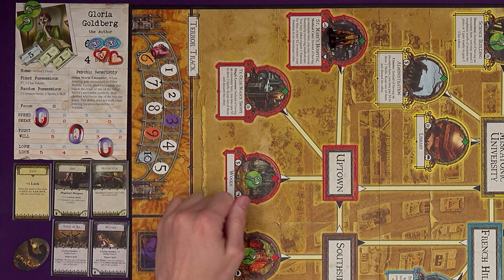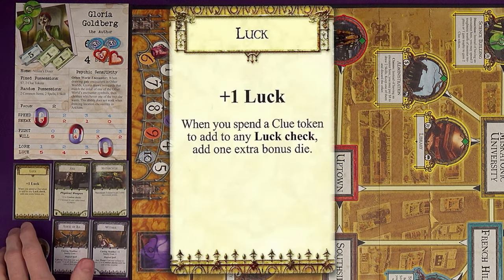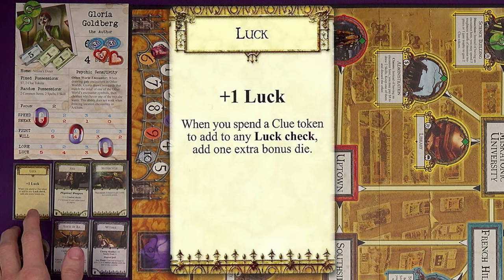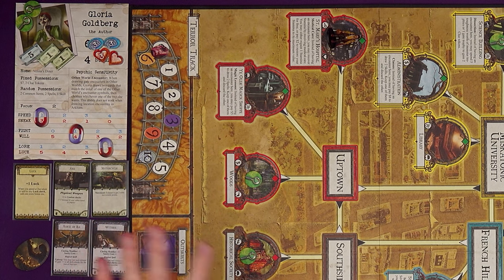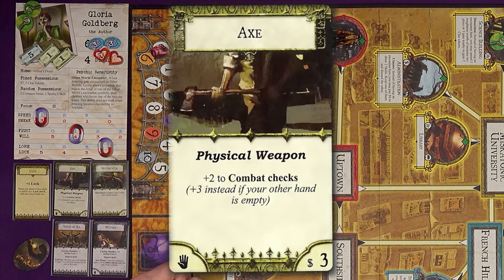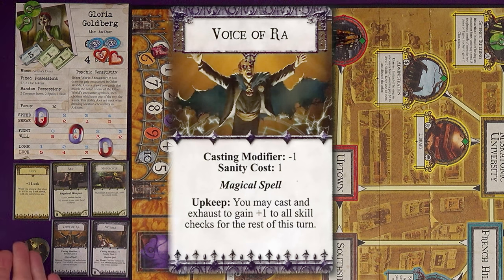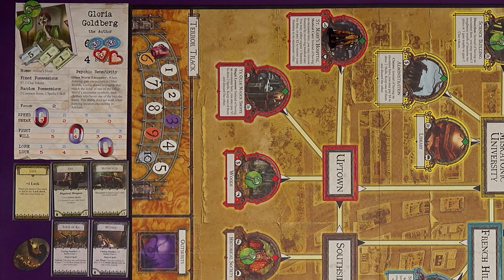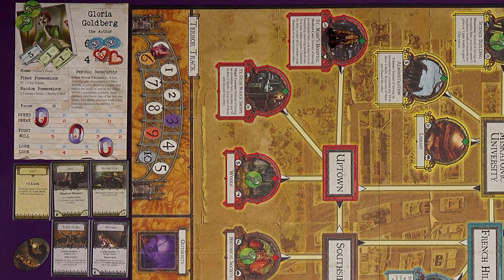Gloria has seven dollars and two clue tokens as fixed possessions, plus some random possessions drawn from shuffled decks. She starts with a skill of plus one luck, and when she spends clues to get more dice in luck tests she gets extra dice. Her random draws are a bit combat-heavy: she's got an axe for combat checks against things not bothered by physical attacks, a motorcycle to speed around Arkham, a Wither spell for fighting, and the Voice of Ra spell to help with every skill test for the rest of your turn.